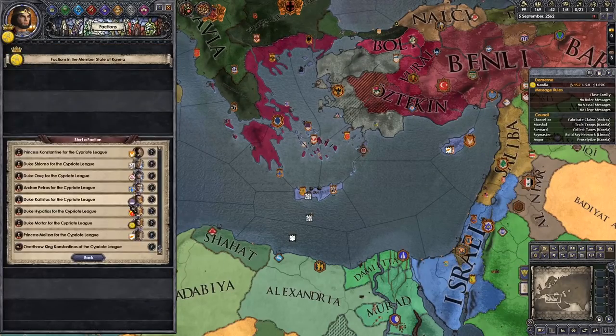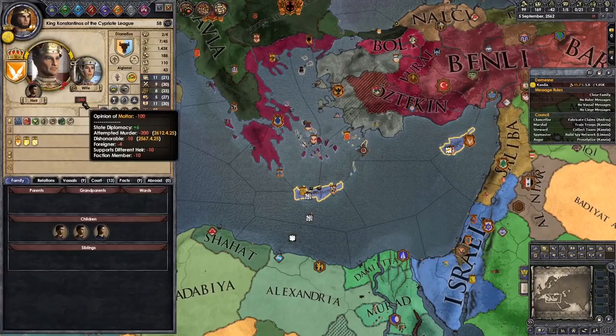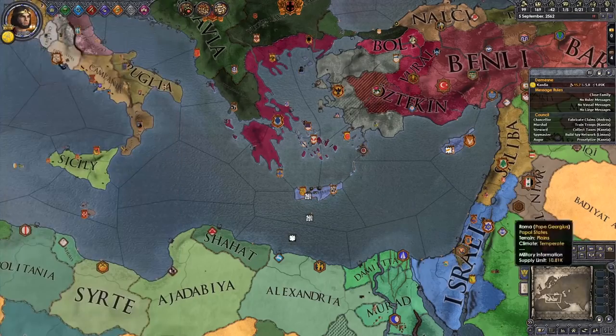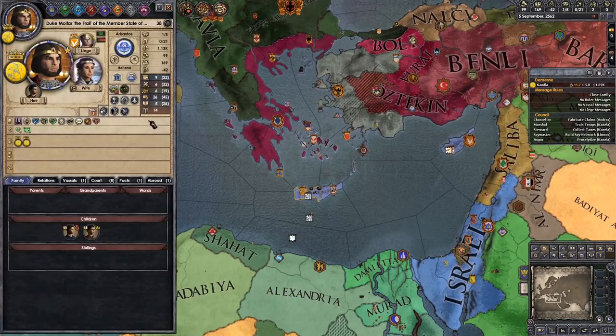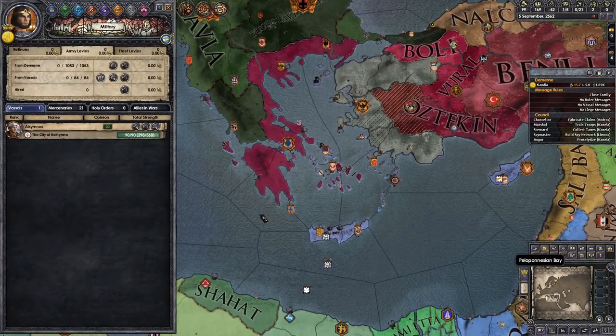We'll cross that as we get there. What I'm thinking is we need to obviously take the league to start off with. Duke Malta for the Cypriot League — boom, absolutely. I'm not worried about upsetting our liege, but bear in mind yesterday we tried to kill the dude twice and messed up both times, so he already doesn't really like us.